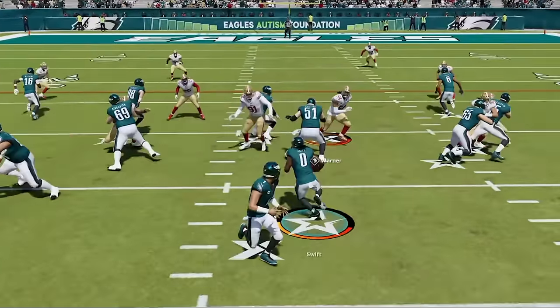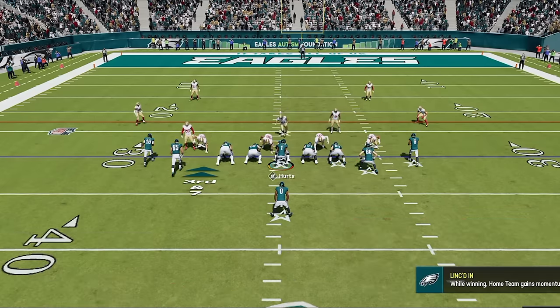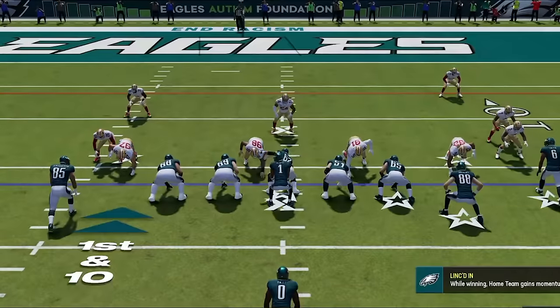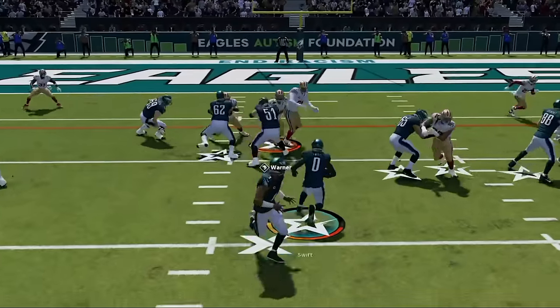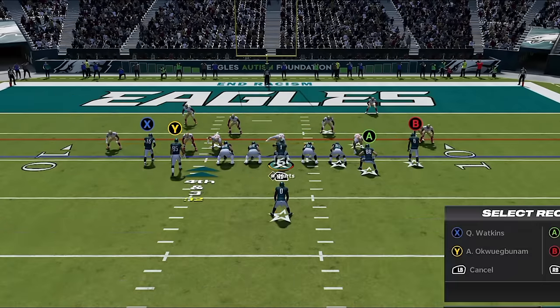I run inside on the next play just to mix it up, and now needing seven I switch to the drive flood as he's mostly running man coverage. All three routes can beat man coverage but I choose to hit the tight end since it at least beats man to the outside away from any users over the middle. From here he comes out in smaller defenses and I try the inside run the next three plays, ultimately stalling the drive as he forces me to a fourth and three that I decide to go for.